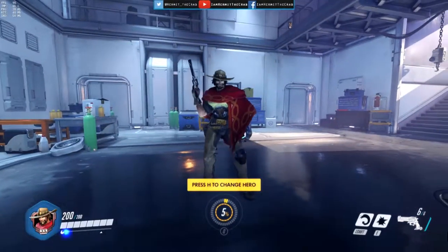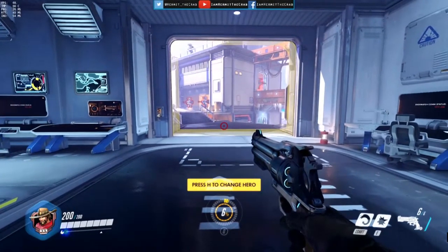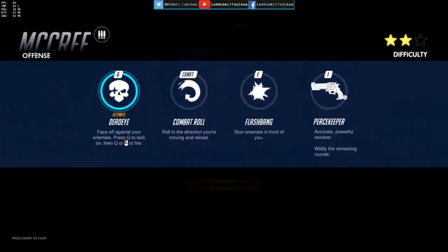This is McCree, where it's high noon somewhere. His abilities can be found here — his Q is an ultimate called Deadeye, also known as High Noon, where he can zone in on enemies and pretty much get a one-shot kill.